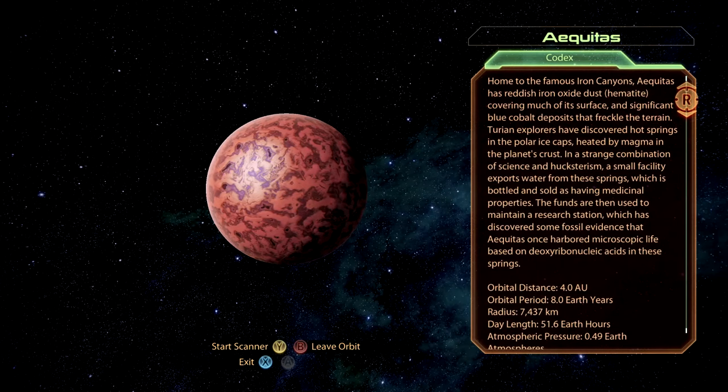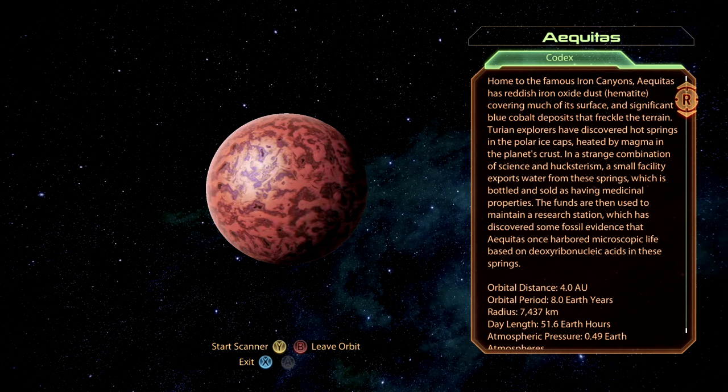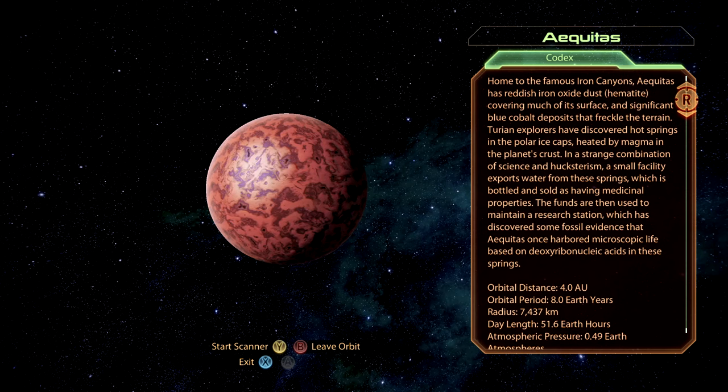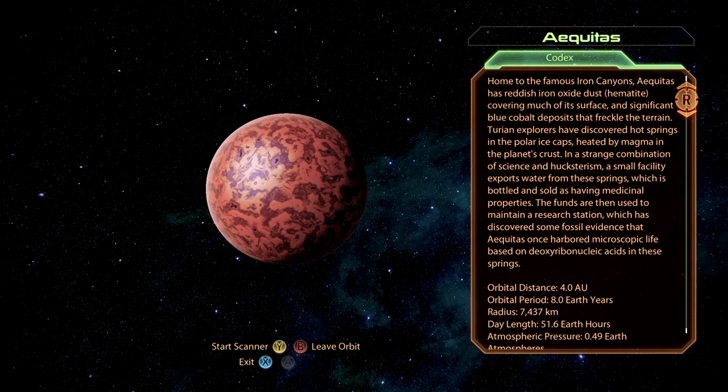Let's read up on Aquitas. It is home of the famous iron canyons. Aquitas has a reddish iron oxide dust, hematite, covering much of its surface, and significant blue cobalt deposits that freckle the terrain. Turian explorers have discovered hot springs in the polar ice caps, heated by magma in the planet's crust.